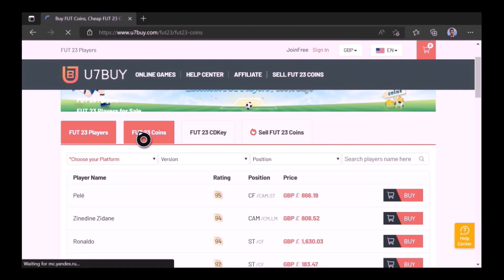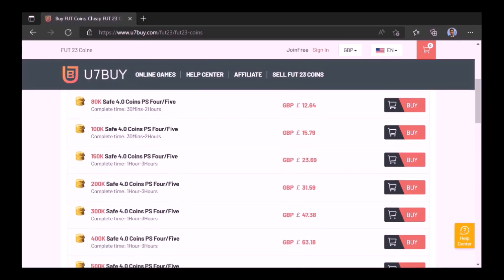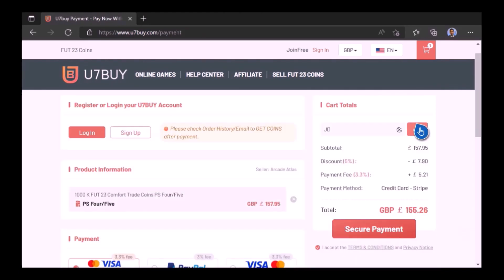Ladies and gentlemen, want to use icons like me? Well, check out U7Buy. Select the coins you need, type in JD for a cheeky 5% off. Link in the description.